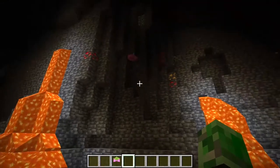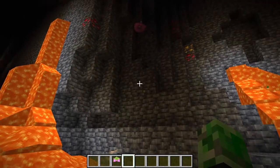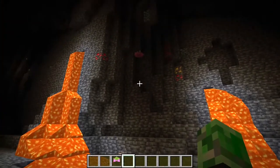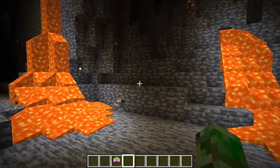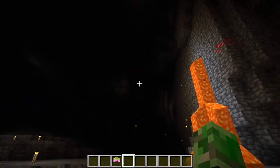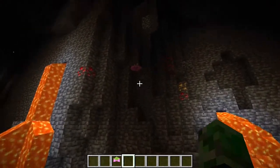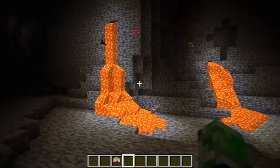Another small minor change is the Spore Blossom creates an atmosphere when you're near it. You don't have to be exactly right next to it - as you can tell, it's still creating an atmosphere nearby. Whenever these come into play and you have a cave, the Spore Blossom will create the atmosphere. It's kind of amazing. It's going to create particle effects around it in a block radius. Not sure what the block radius is, but when you take it away, the effects go away.